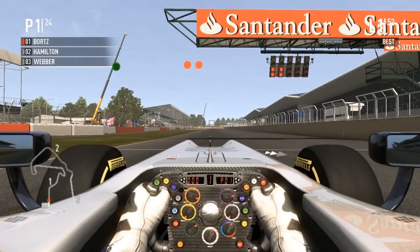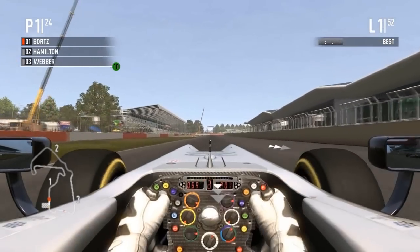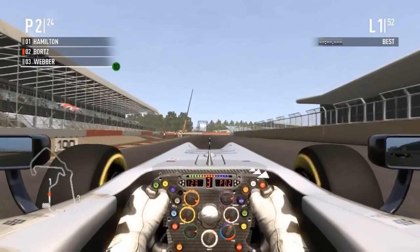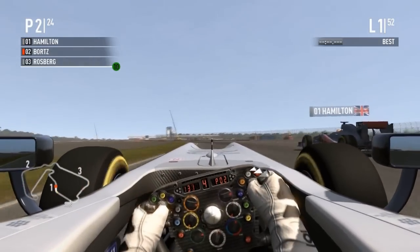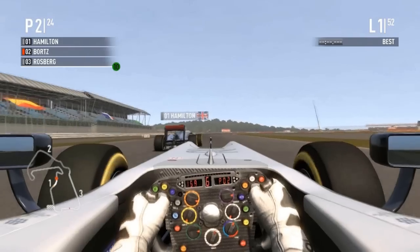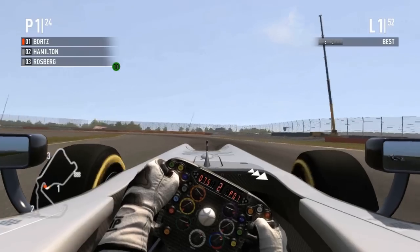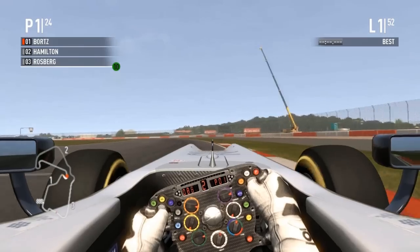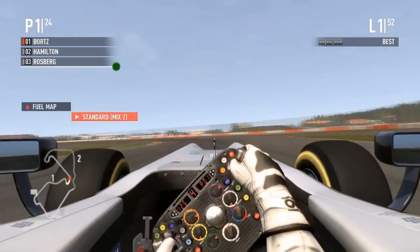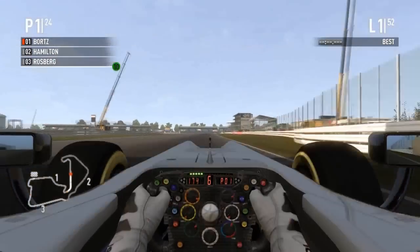We're at the start — Hamilton behind and Webber just behind him. Three, four, five red lights and we are away. Bortz puts it up to mix 3, a little over-revving on first and second. Hamilton is making a move on the inside, Webber decides not to try. Bortz goes way to the outside and Hamilton gets through — but is Bortz going to be able to out-brake him? Yes! He gets by Hamilton and Hamilton tries the inside. Bortz says sayonara — P3 already.